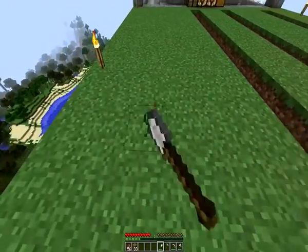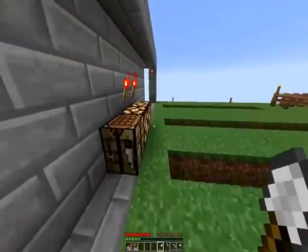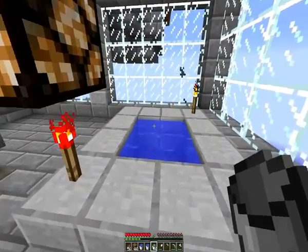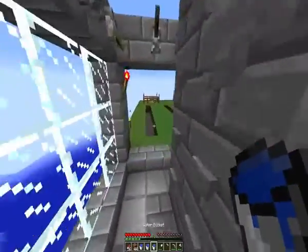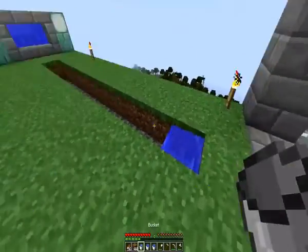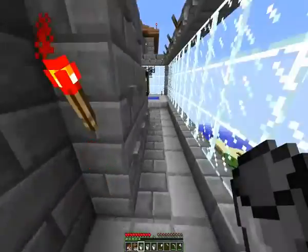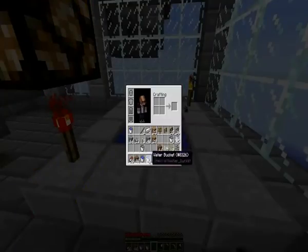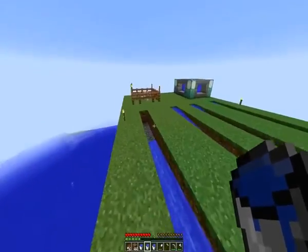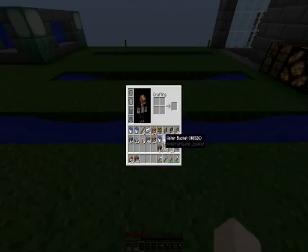We're going to leave a gap of three and come all the way here. I just want to make it look nice, so I'll do the next one with a gap of two — it's not perfectly symmetrical, but deal with it. I'm doing what makes me feel good. And we'll do the last line here like that. We're going to flood these with water so that we can be nicely irrigated and ready to grow some crops.